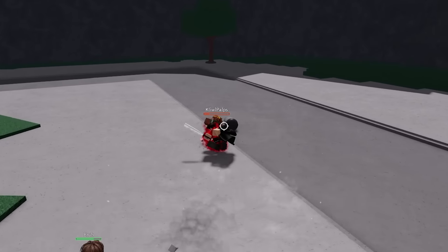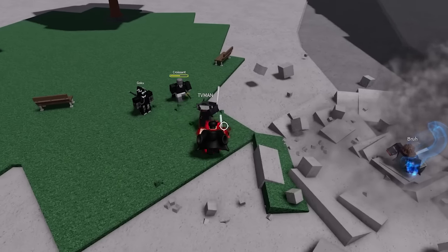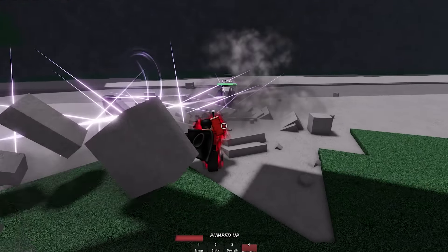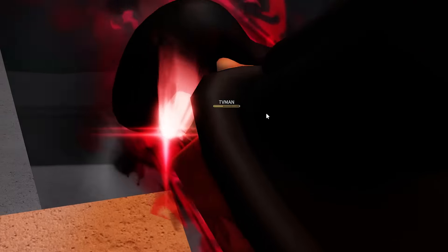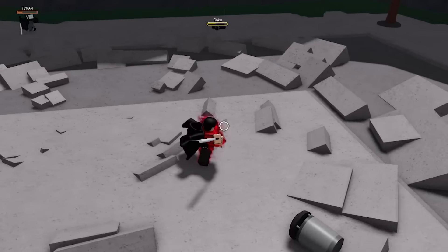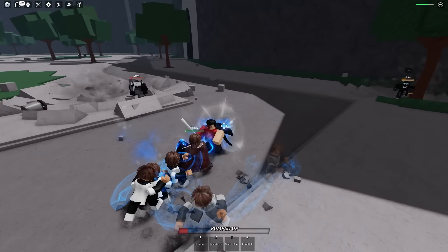I'm going after this guy since he used his ultimate on me. The whole server is after us. When a player is about to hit you, use the Death Blow move — I'll wait a second... it didn't work that time. Then use Strength Difference on a goober. Things are moving too fast — I can barely explain it. We can use Savage Tornado. That explanation was terrible — I'm going to get this ultimate again just to explain it properly.